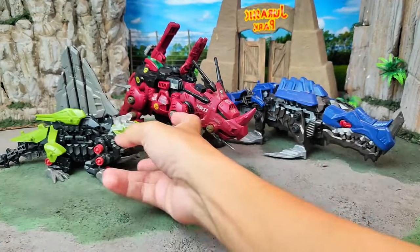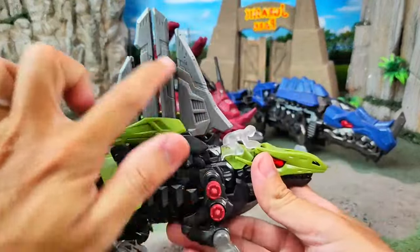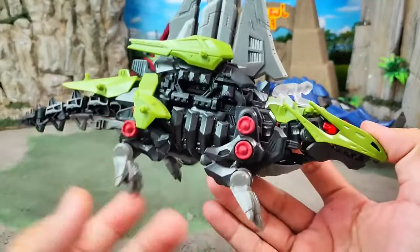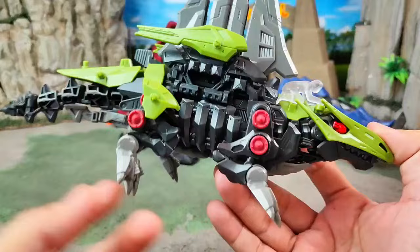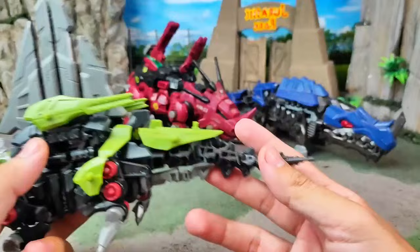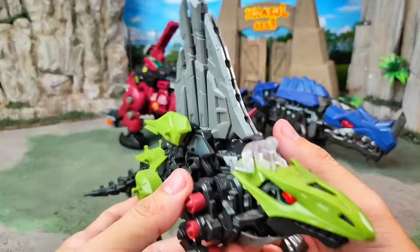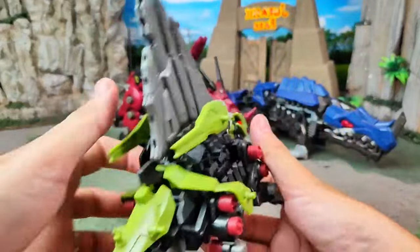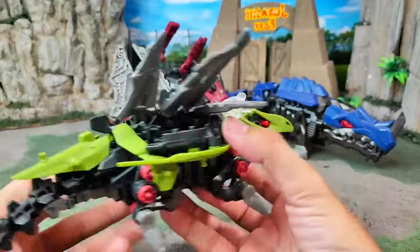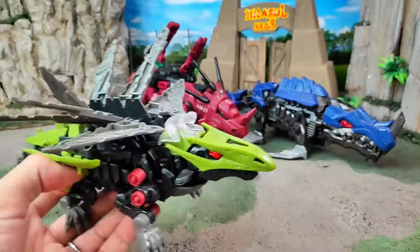For the next one, we have — oh, this dinosaur has a big sail on his body right here, and look at this! It works with four legs and it has a very long tail. This is Dimetrodon — Dimetrodon robot can shoot a laser with an opening sail like this — very cool right?